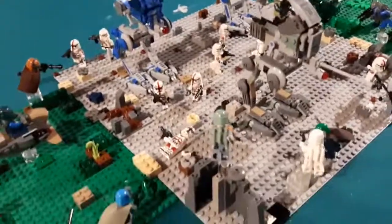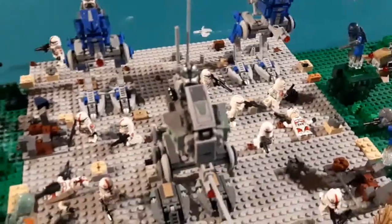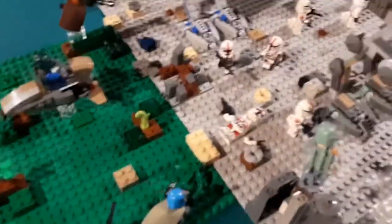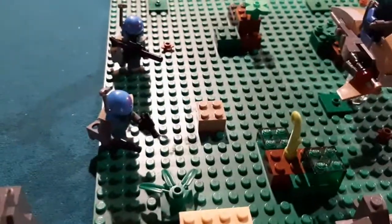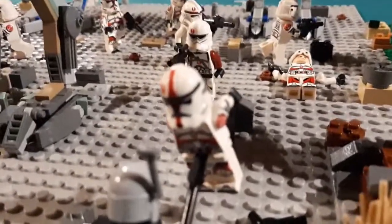Up here you can obviously see that the AT-RTs have not engaged in the fight. The fight has just begun. Now, as you can see, the troops are responding and there are already multiple deaths. Right here you can see this guy had been shot by these guys over here — two Mandalorians from the new Mandalorian battle pack. Up here we can see this guy has been stabbed by this Mandalorian from the new Mandalorian battle pack.